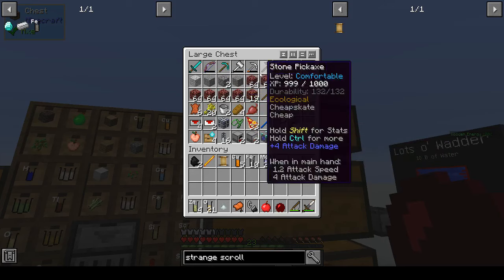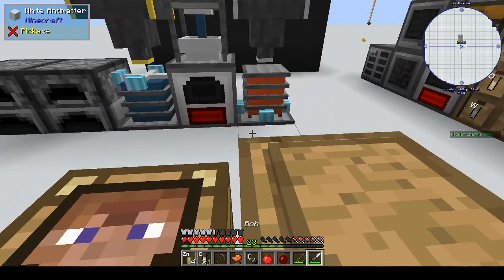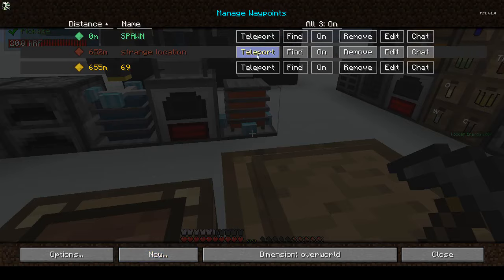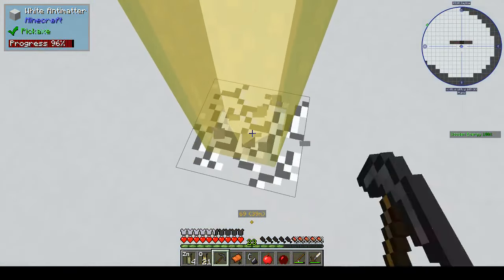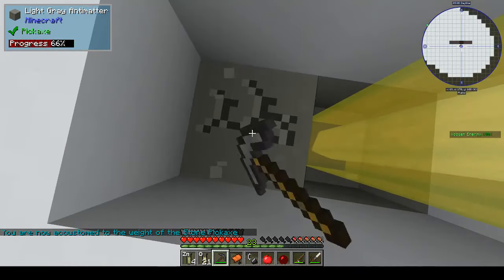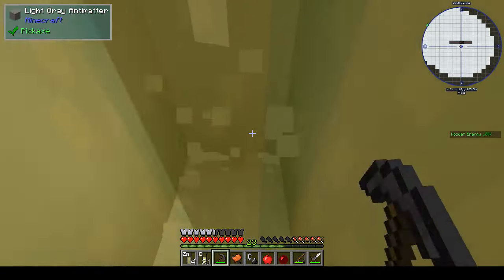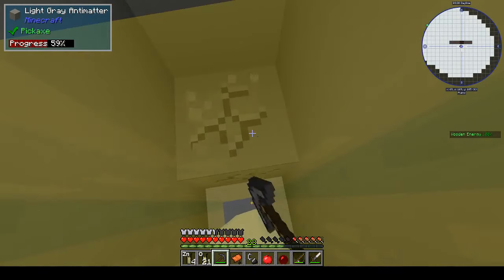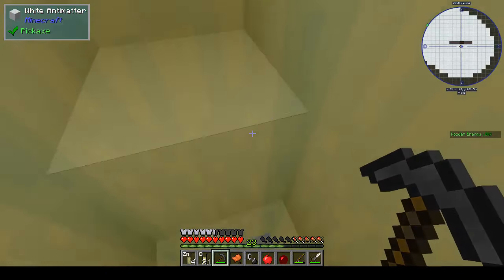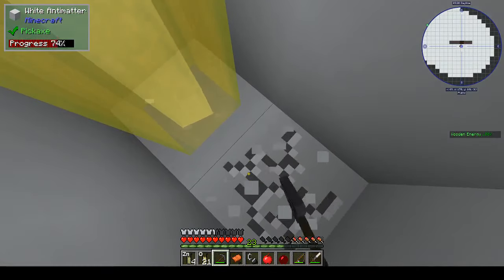I do have a pickaxe - an iron one, isn't there one that I made? Let's teleport back to strange location. When you're digging down, you don't go straight down - you're supposed to go from side to side, so if there's anything below you, you don't fall into it.